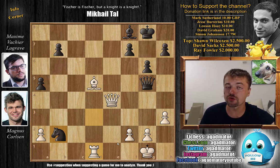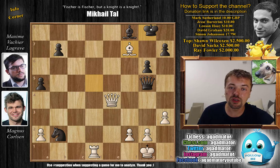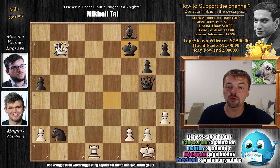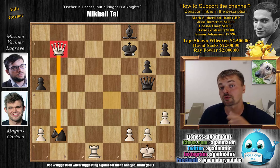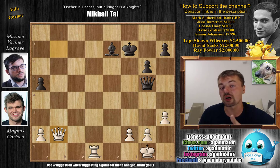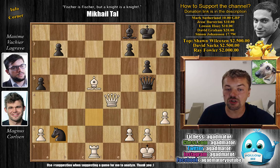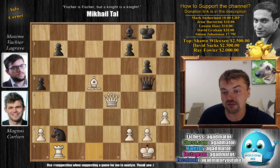For those of you who found it, congratulations — you spotted the undefended knight on b2. For those who just want to enjoy the show: bishop captures on f7 check! After king captures, you play queen captures on b7 with check, now connecting with the knight on b2, grabbing a second pawn. After bishop e7 or moving the king you just pick it up, and now you're up a pawn, up the exchange, and completely winning.